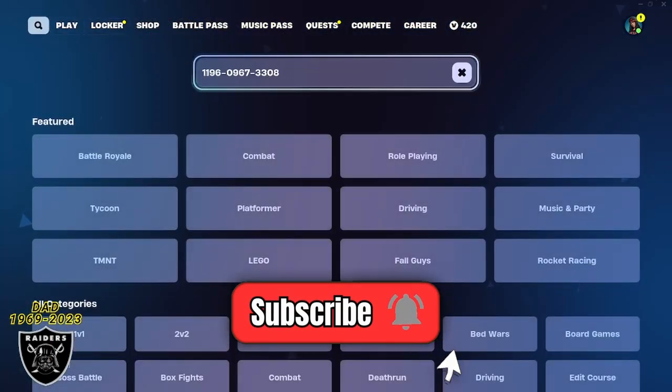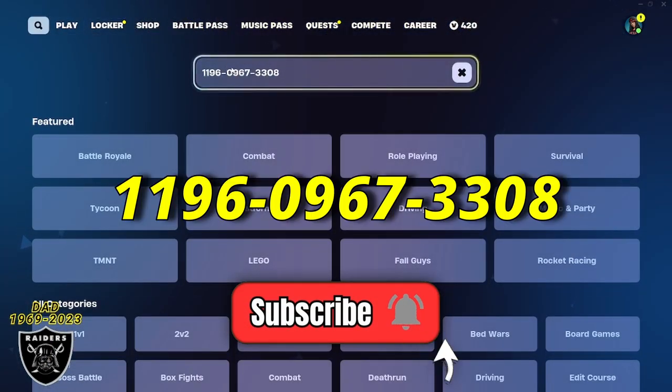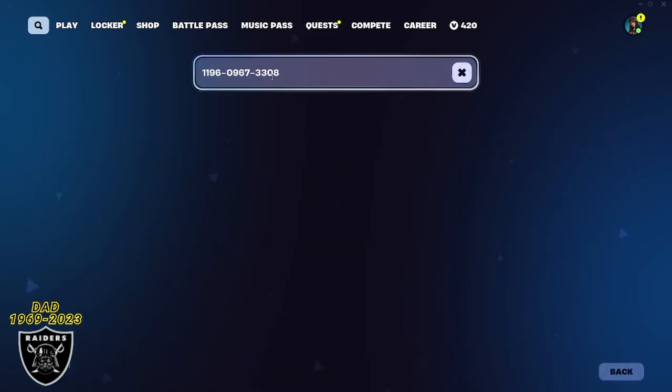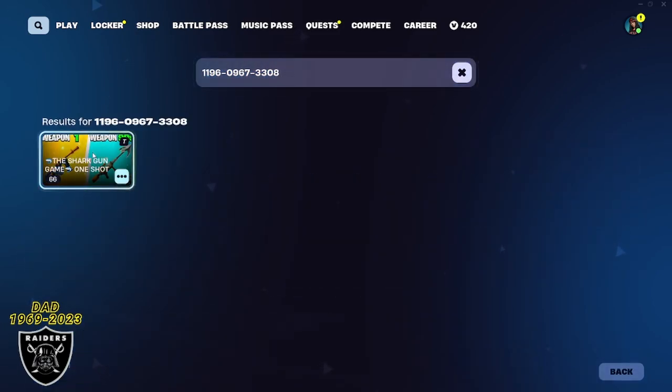First, you want to open your game library, and you're going to paste in the code 119609673308. As soon as you type it in just like that, you can press enter, and you should see the shark gun game map appear.